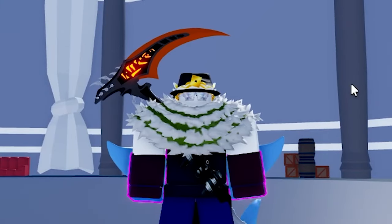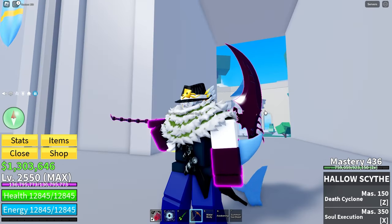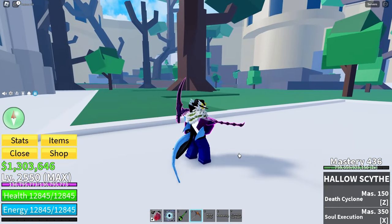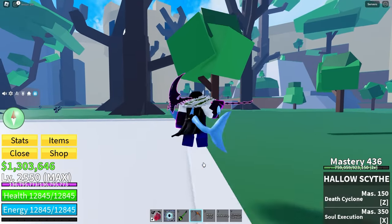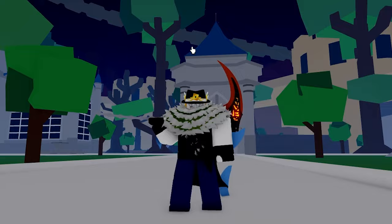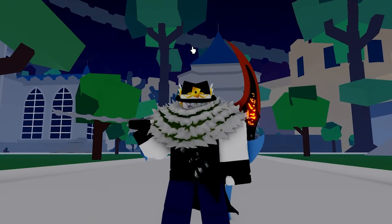Now he has a chance to drop the Hallowscythe. Honestly, I think it is the worst mythic weapon in the game, but each to their own. It also has the fastest click speed of all the mythic weapons in the game, so just use it if you want to. If you enjoyed the video or found it helpful, please like and subscribe. See you all next time.